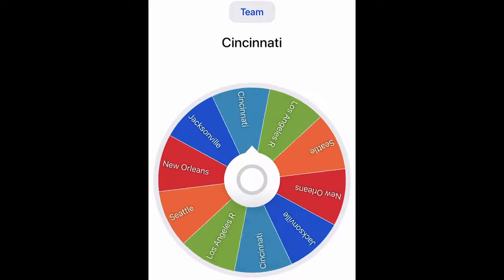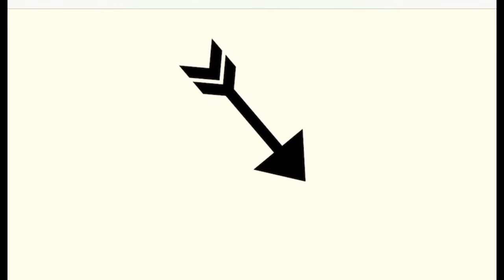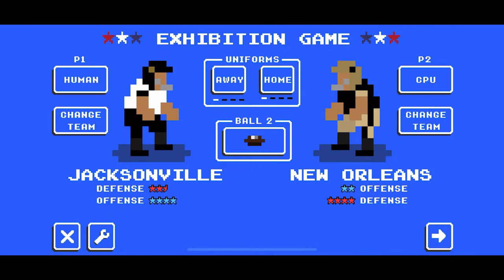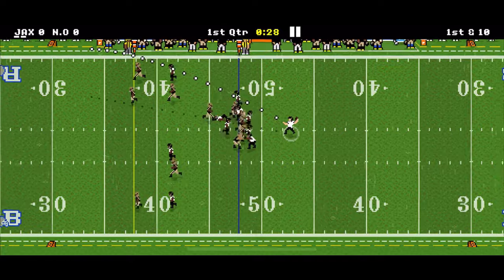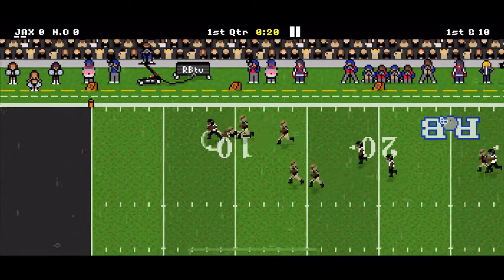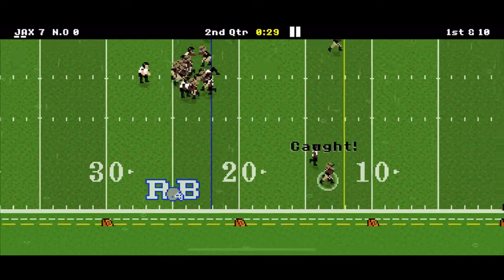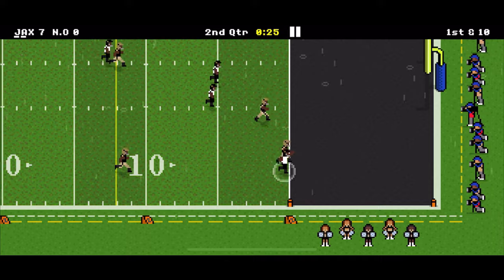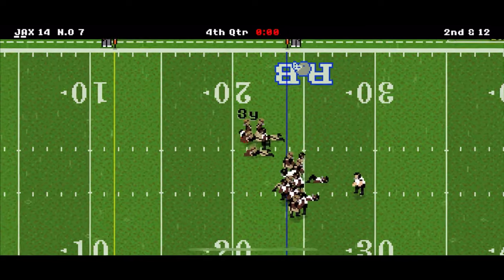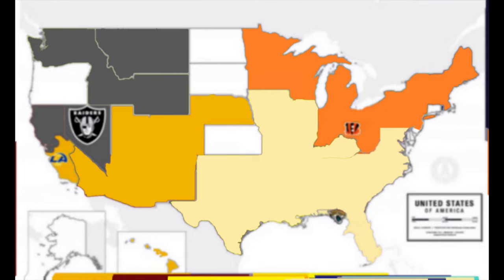In round 47, the Jaguars attack southeast and take on New Orleans — there wasn't anyone to the east, so they go as close to south as possible. The Jaguars get into the end zone for 7-0. They get the ball again — Christian Kirk makes it 14-0. It becomes 14-7, the Jags run out the clock, and win 14-7 to take over New Orleans.